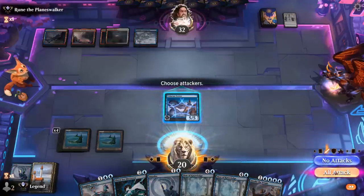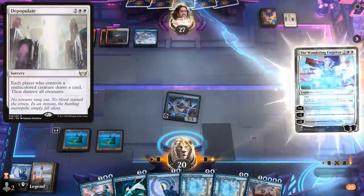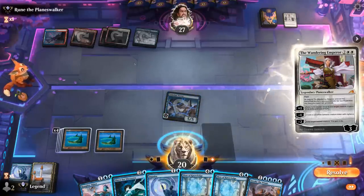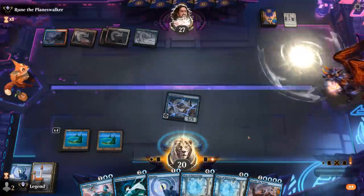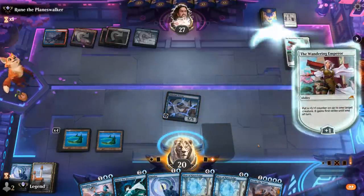We hit for five, then probably just pass — don't want to present two creatures and have them both swept up by a Depopulate. But the opponent does have Wandering Emperor, so they can just make a samurai, or plus now and then next turn exile Tolarian Terror with a minus two. Casting a Flow is such a better play here that I think we let that one slide. The correct move for them might be to just plus one and not make a samurai so they can keep Wandering Emperor in play for a bit longer.